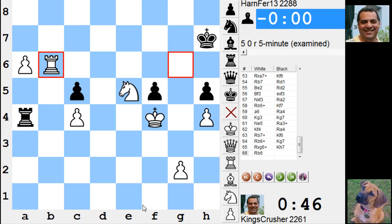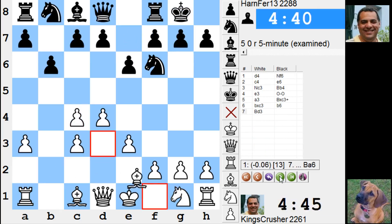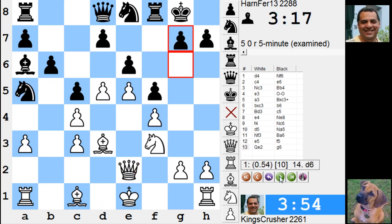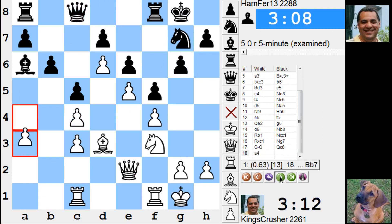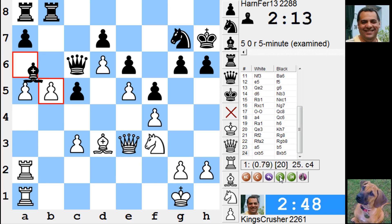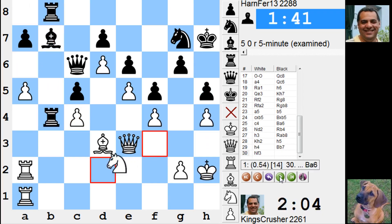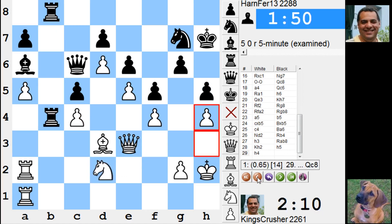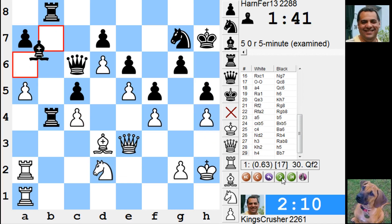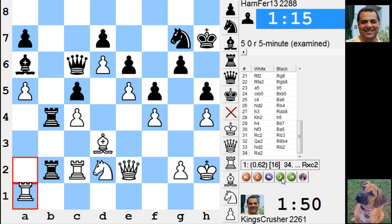Yeah, it was a game. The knight didn't have too many prospects at c5. When he undoubled my pawns — yeah I think this was okay, I'm slowly doing this c5 business. I think h4 was okay because otherwise he's got h4, queen g3. Well, I had a plan anyway and it seemed to work out.